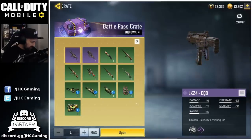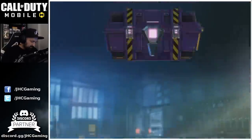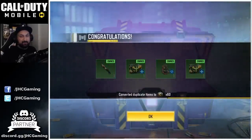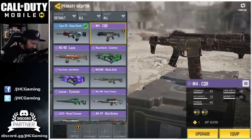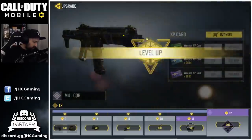So we got four purple crates. Let's open all and hope for the LK-24. Nah, it's just trash guys. I'm really unlucky this season with the crates. I got nothing good all season. Let's check out that M4 CQB guys. We're gonna max it out for sure. And then we'll see what attachments we're gonna use.